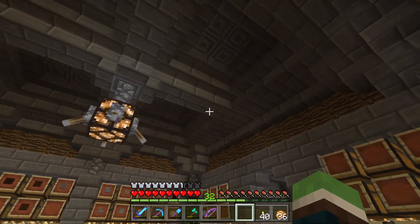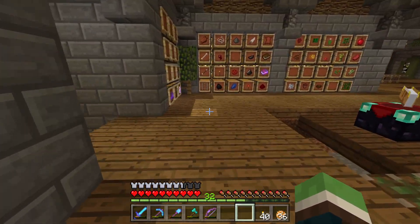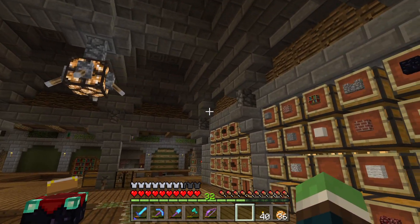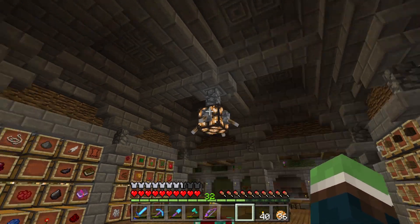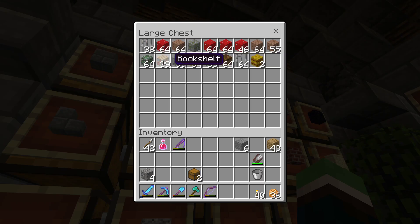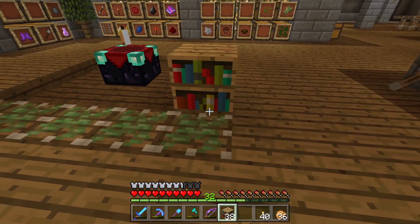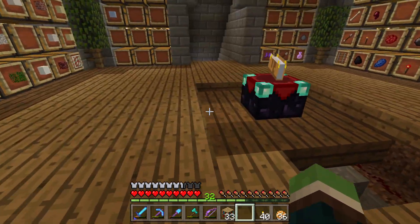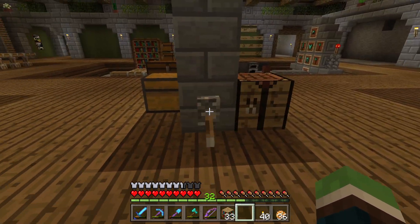We have a ceiling now — I didn't upload yesterday but I was able to play some and I got this done, and I'm so happy with how it turned out. This was my first try and I just experimented and I absolutely love it. As you can see right here, once we get some more — we need more slime balls, that's what I'm running low on. All these are going to go right here, and once it's all filled up we'll have a hidden enchantment table that'll pop up when we need it and go away so it won't be in the way.